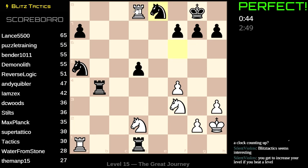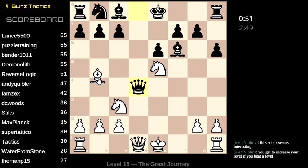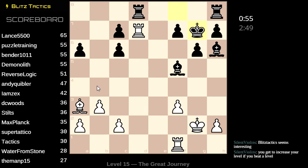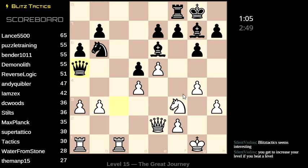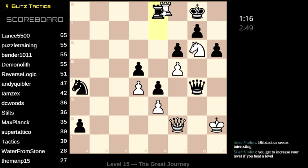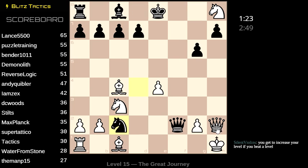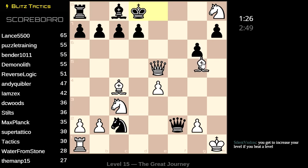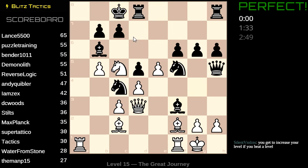I do long for the day where the guy open sources this like he said he was going to do, and then I can make some good puzzles and good tests. In the meantime I'll just make do with what they have. I need to stop mouse slipping — I should increase the dimension of the squares so I don't mouse slip as often, or recalibrate my mouse. This wins a rook. This wins a rook — everybody wins a rook!